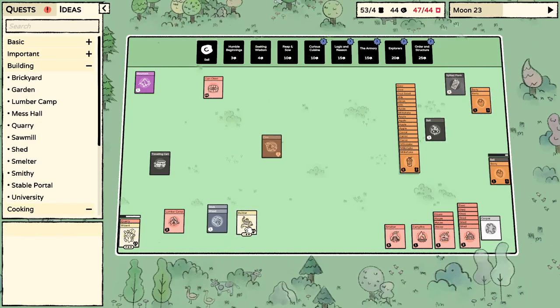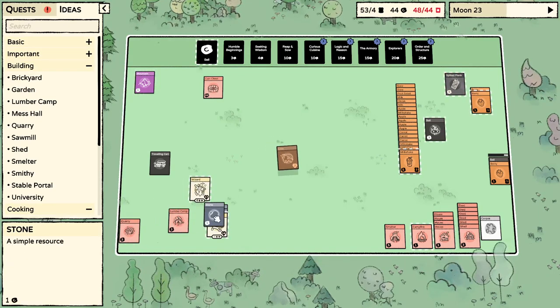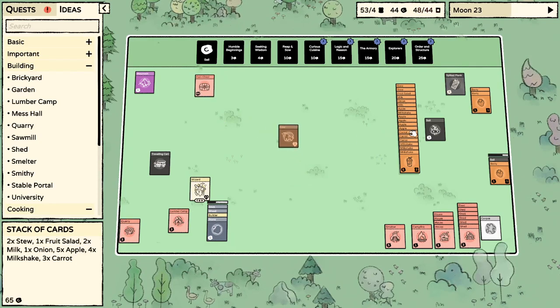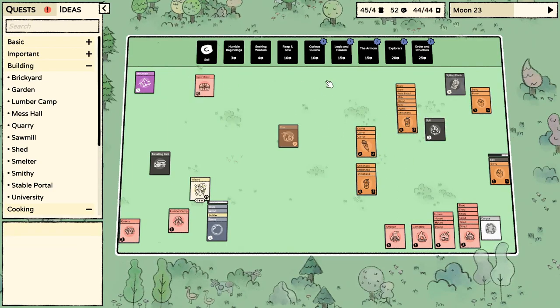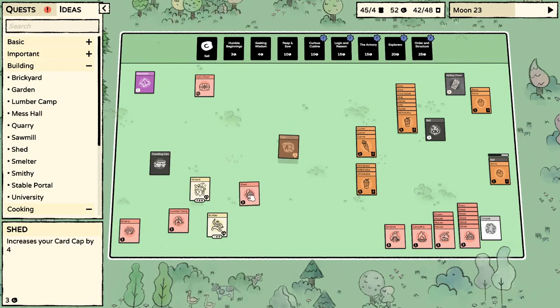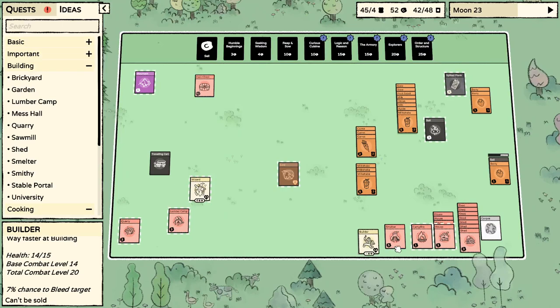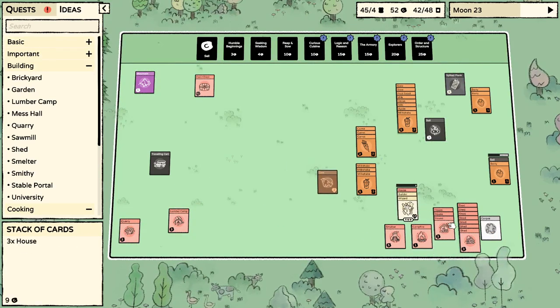I've got a stick, got wood — just want the stone out of here. Haha — no! Oh, you can just put them in any order, I didn't actually know that. We're about to get a shed. I'm just gonna sell a bunch of apples to get under my card limit. Shed! Let's put these guys in their house because I want another villager.